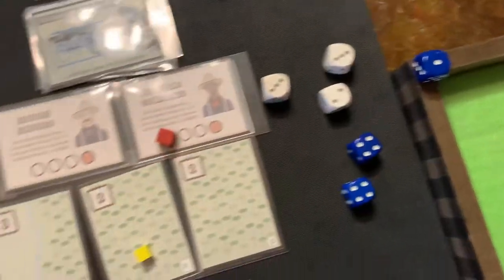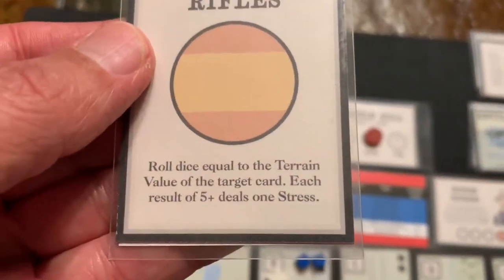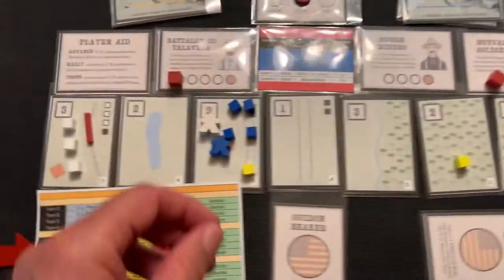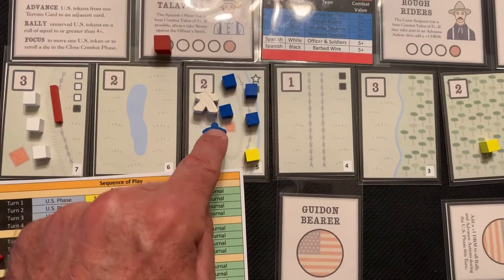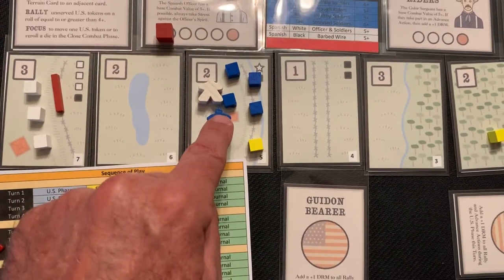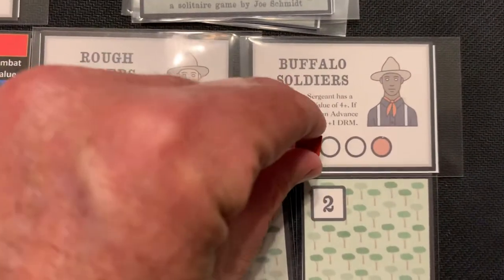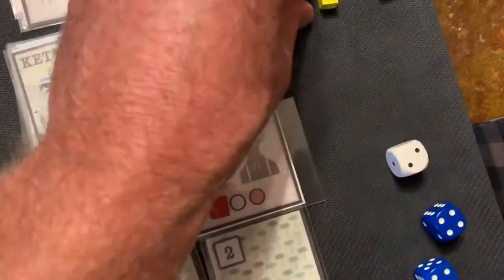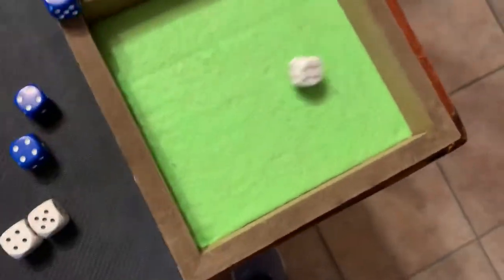I'll save the focus die up top. Going to the Spanish phase, we draw a card — Miles of Rifles again. Terrain is two, so we roll two dice looking for fives. Two fives — two hits. I'll take one stress from the color sergeant's spirit and move him down one, and the second hit gets a stress marker. That was the Spanish phase; now we go into close combat. The one remaining Spanish unit rolls one die hitting on five or greater — and he misses.